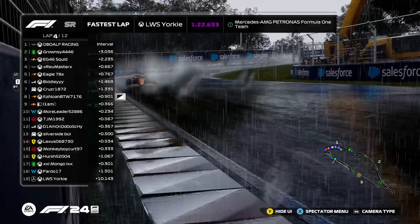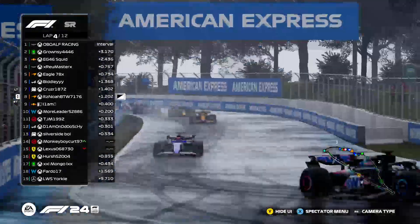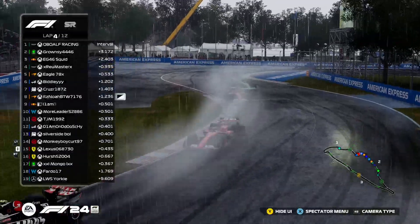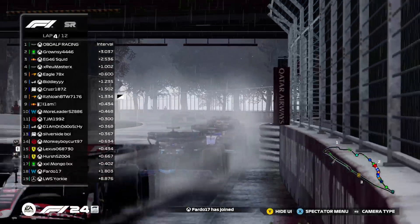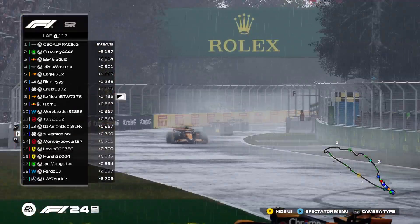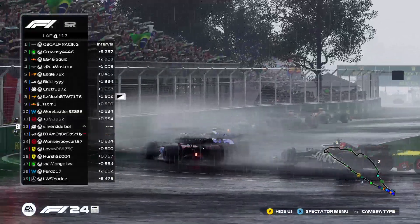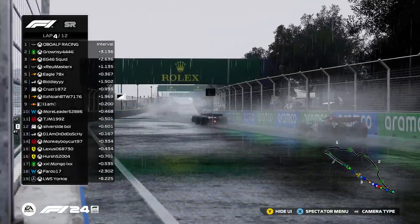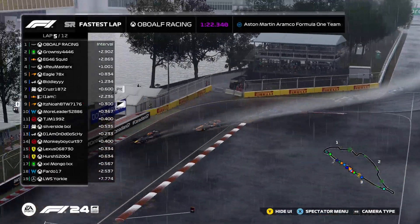Intermediate lap times are coming in at 1:22.6 — this may be the crossover point. Gary and Lexus look to have made the right call. All they need is for the rain to dial up slightly more. With two or three more laps, the wet runners will all be coming into the pits and Gary and Lexus should get a commanding lead. Yorky, who pitted on the second lap, is now only 10 seconds off the fighting pack, having caught up five or six seconds in the last couple of laps. Liam gets past Noah and Cruz pits, changing off the wet tyres.